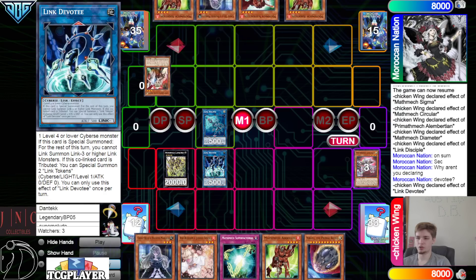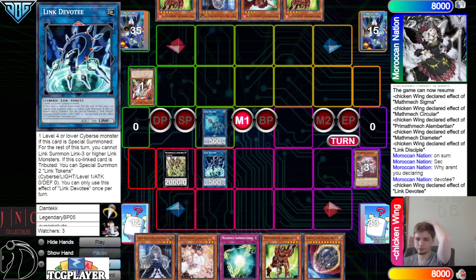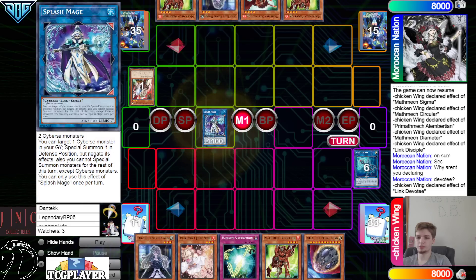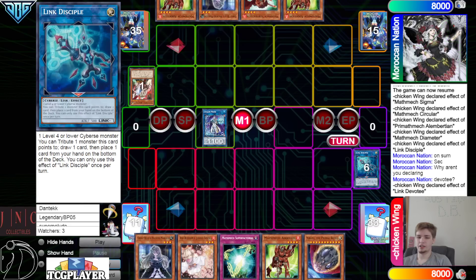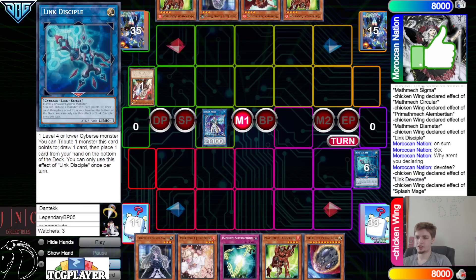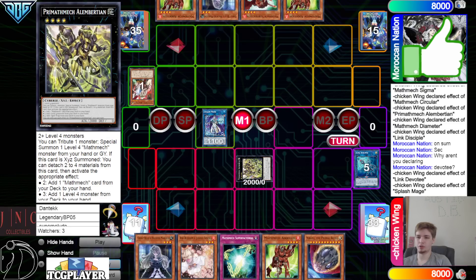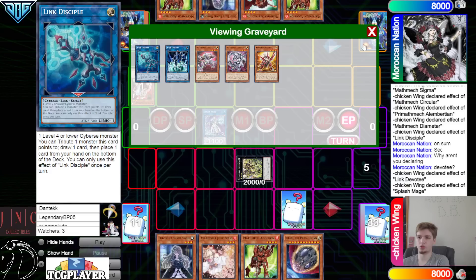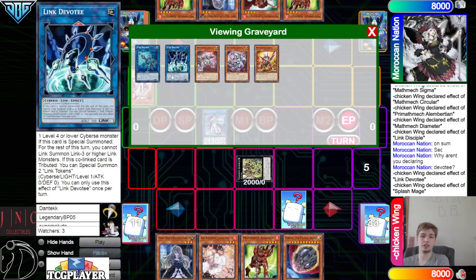Devotee effect — chain Ogre on it on summon — that's fine. Use those to make Splash Mage. Splash Mage effect summon back out Albert. Set Super Factoral. Can't go into Heat Soul because Devotee locks us from link summoning link three or higher — which really sucks.